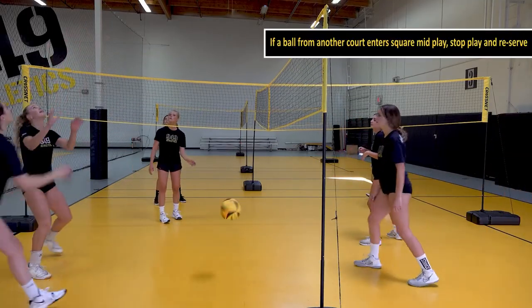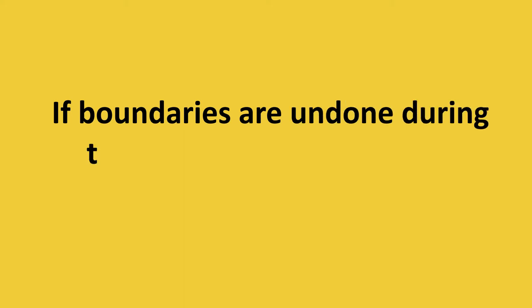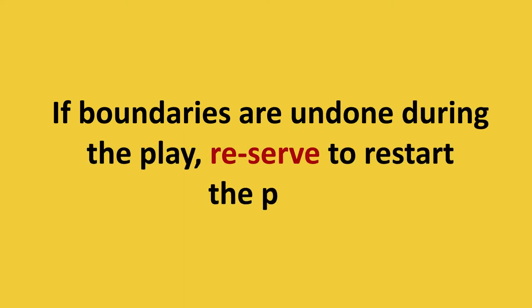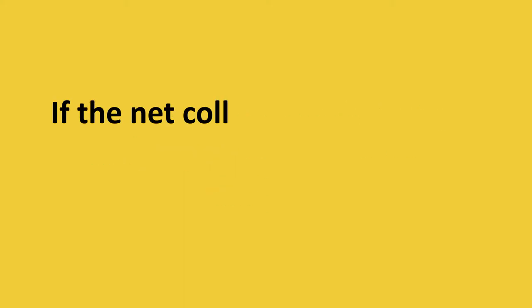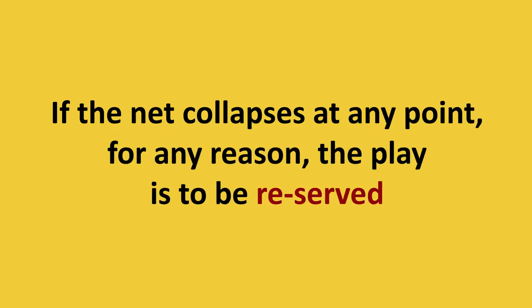If a ball from another court enters a square mid-play, stop play and re-serve. If boundaries are undone during play, re-serve to restart the point. If the net collapses at any point, for any reason, the play is to be re-served.